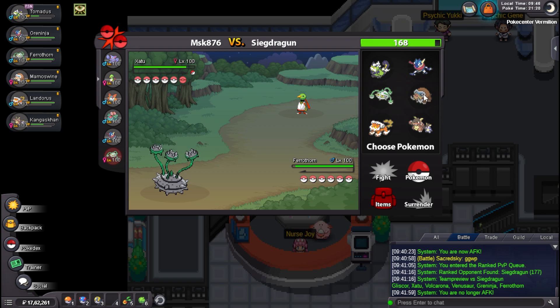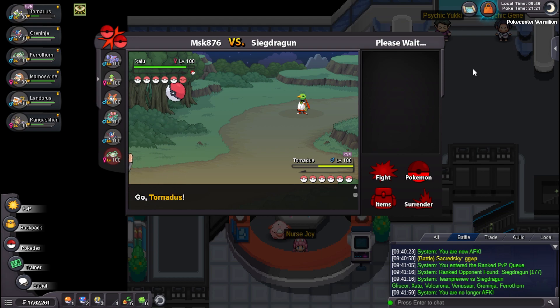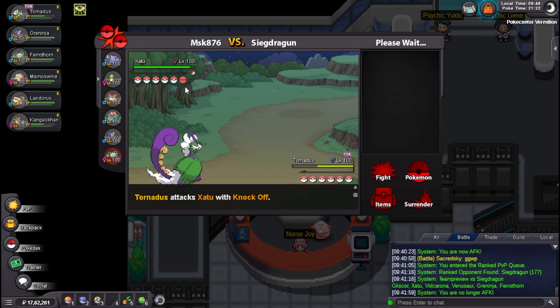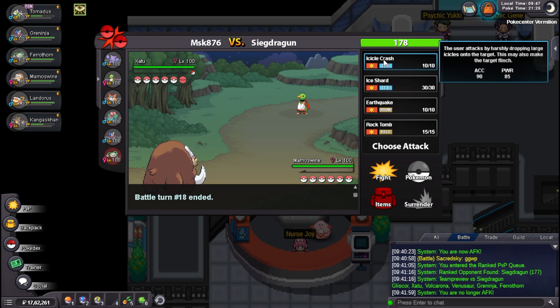I can go in and just start dropping Icicle Crashes, but I don't want it to Toxic me — that's the thing. I guess go Tornadus then pivot. I think that's a better play. Toxic — yeah. He probably won't click Toxic again, and I can even Knock Off his item. I don't see him killing me in any one move, so Knock Off his Leftovers. He did Roost so that's fine. I can just pivot out now into my Mamoswine.